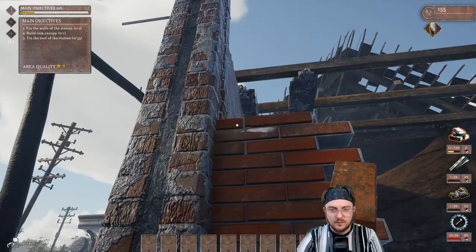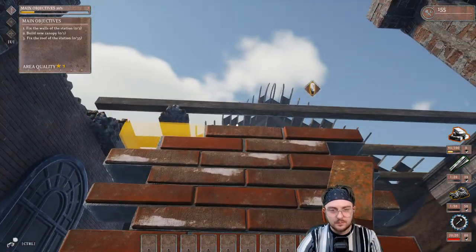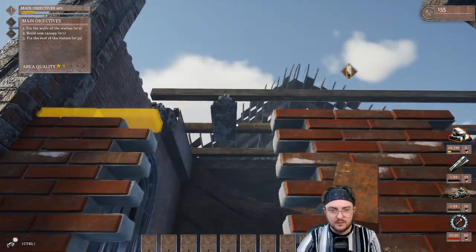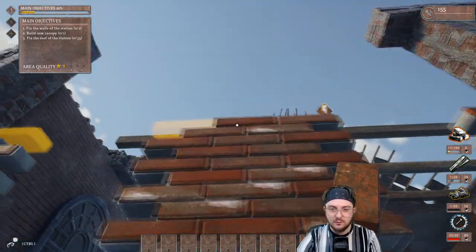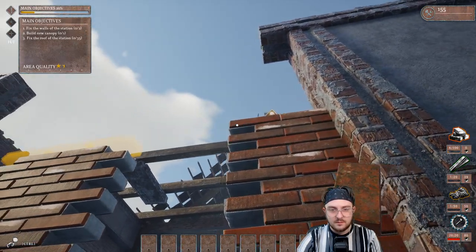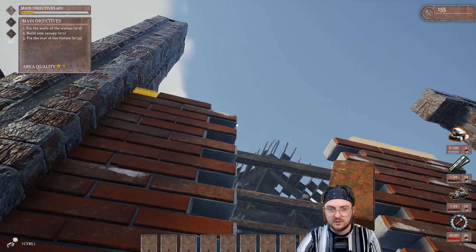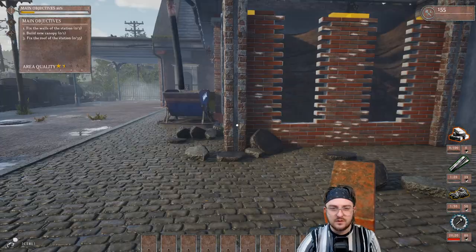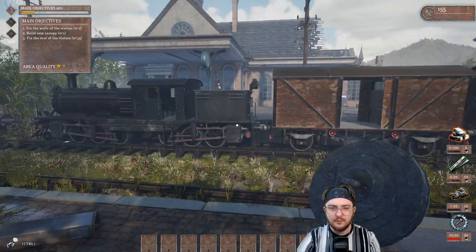We should be able to finish off everything we need to do here — do the plastering, put in the windows, things like that. It's getting harder now that it's getting up there. I can see where maybe if you wanted scaffolding or a ladder, that could come in and be really useful. We have 155 building credits. How much bricks do we have? We have zero bricks now — wow, that still wasn't enough bricks.